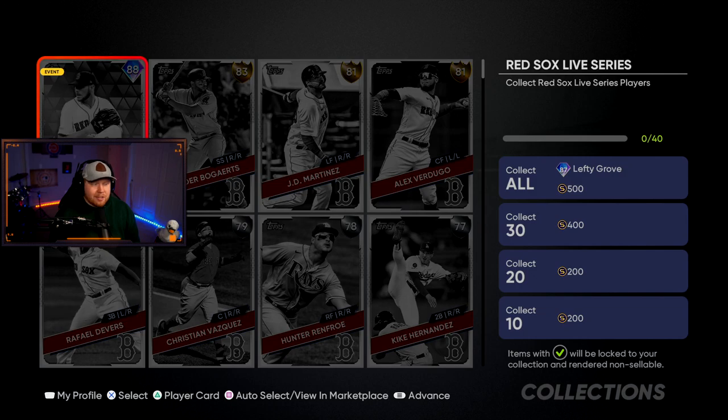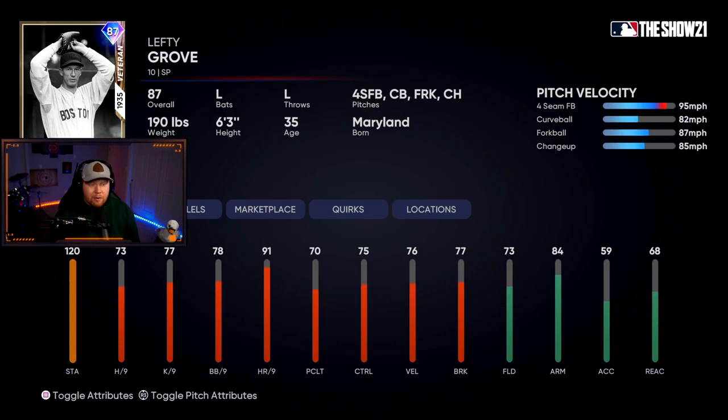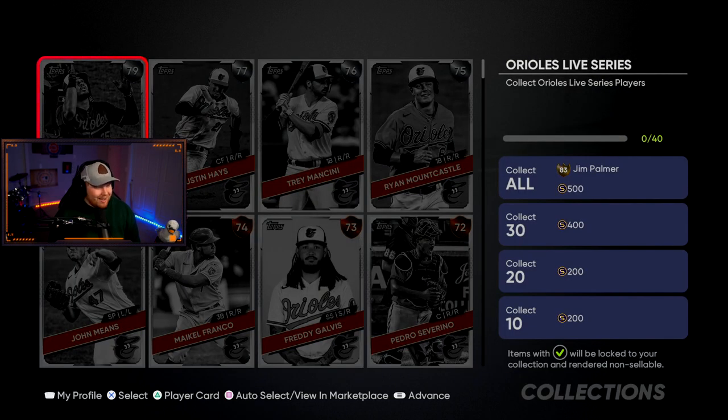The Boston Red Sox just have Chris Sale; no one else is a diamond. Their collection is 87 overall veteran Lefty Grove — four-seam, curveball, forkball, changeup. Not the greatest per nines, just a meh pitcher, but some people don't like hitting lefties.